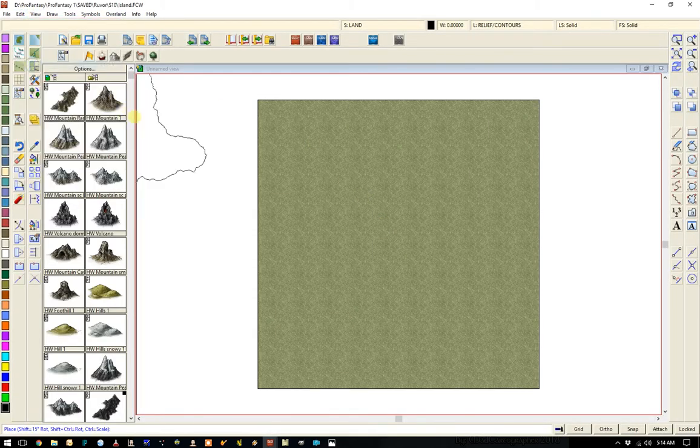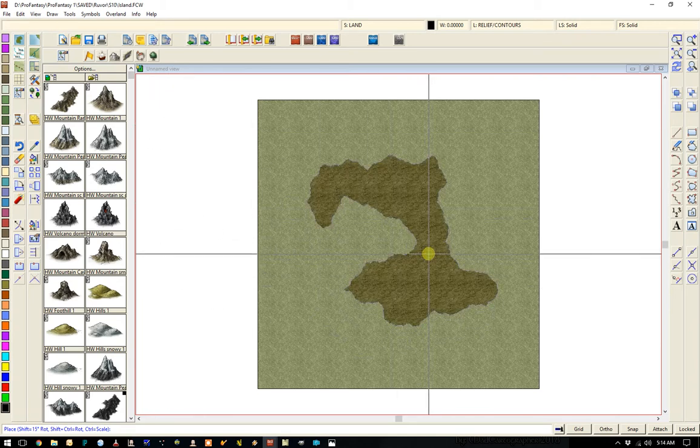Now we will do Edit, Paste. And as you see, there's my land mass. Put it down — there it is. And we're actually going to work on just this map here instead of the whole big one, because this will be a little bit easier to do our mapping.